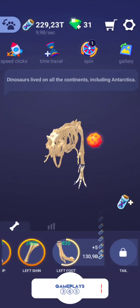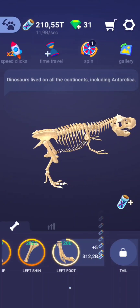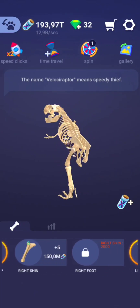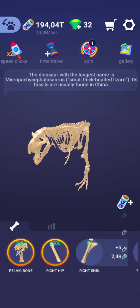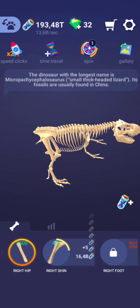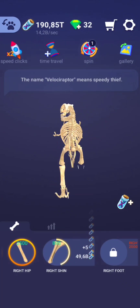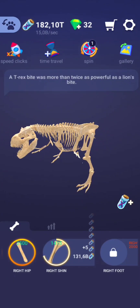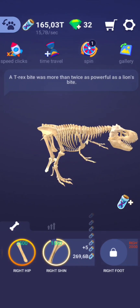Did you know that some dinosaurs may have had colorful skin? Even if scientists don't know for sure, it's likely that most dinosaurs had green and brown scales to help them hide among trees and plants. Snakes and lizards shed their skin when they grow, and researchers believe that dinosaurs may have done the same. And did you know that all dinosaurs laid eggs? About 40 kinds of dinosaur eggs have been discovered. Like birds and reptiles today, dinosaurs built nests and laid eggs, and some even fed and protected their babies.